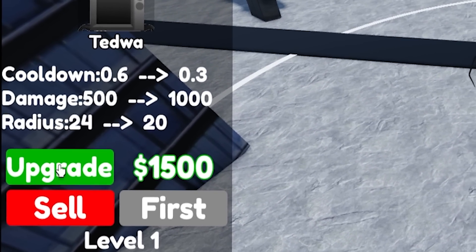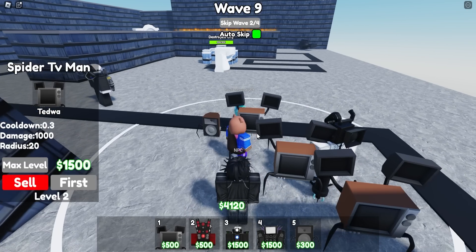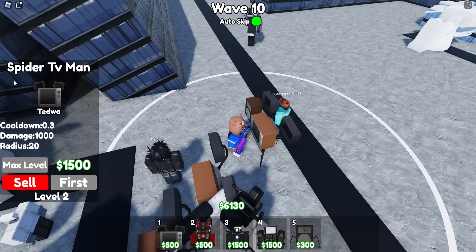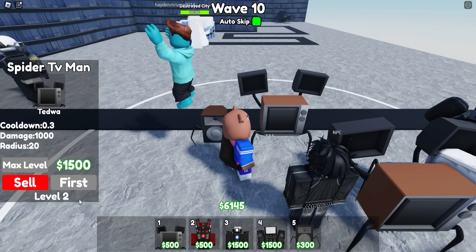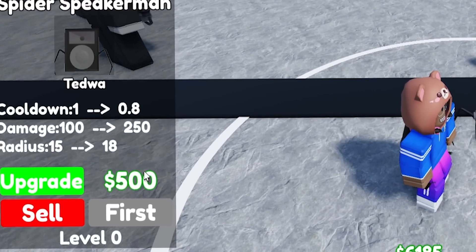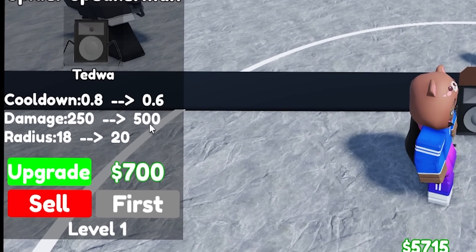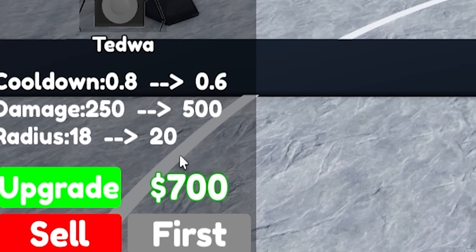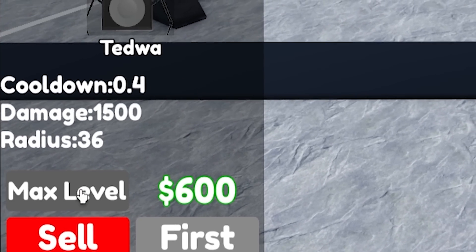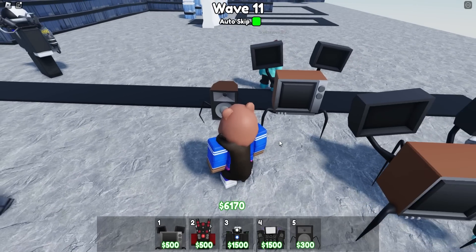We can upgrade these guys — one thousand dollars, then fifteen hundred, and we maxed him out in just two upgrades. The Spider TV Man does 1,000 damage at level two and doesn't even cost that much. The Spider Speaker Man only does 250 damage right now, but upgrading him for 500 gives him a cooldown, then 500, 700, 600, and 1,500 more.